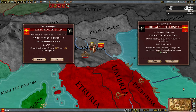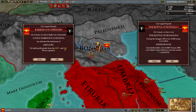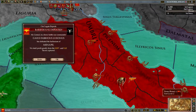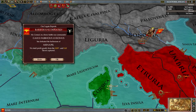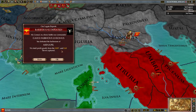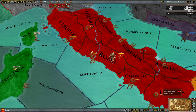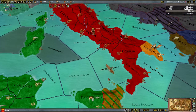Barbarians defeated. Gaius Fabricus Lucinus has defeated the barbarians of Menopi. In addition, you've captured 0.6 slaves — this is the other way in which you gain population, and in fact the most effective way. By defeating barbarians and reducing them to zero troops — not simply defeating them in combat, but destroying them completely. Half of the captured slaves go to the capital; the remaining 0.3 are then split across the remaining provinces evenly.